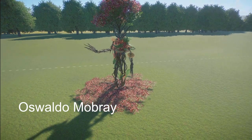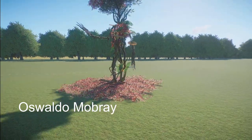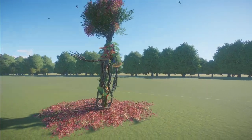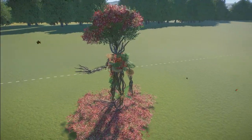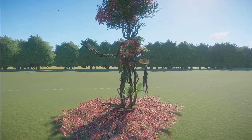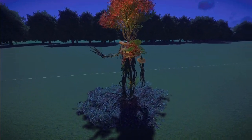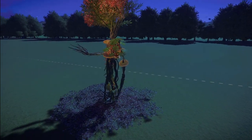Oswald Mowbray has made us a human-shaped tree. You can bring this tree into your zoo for right around $800. What a great job you did on this. It lights up and everything. Thank you so much for building this and sharing it with us.